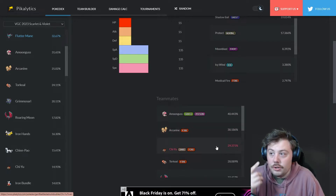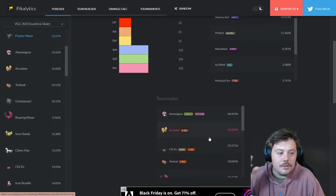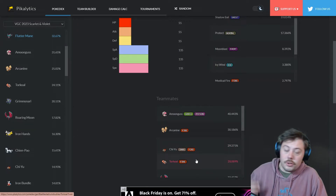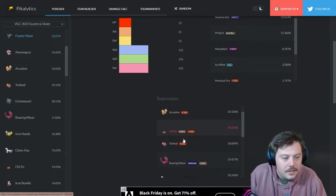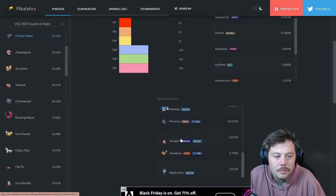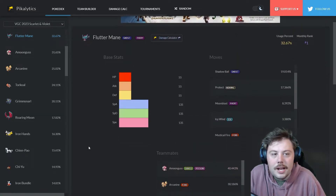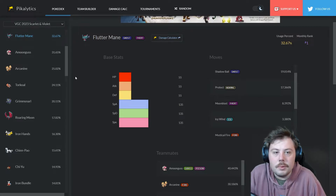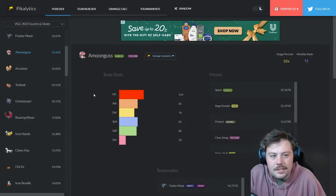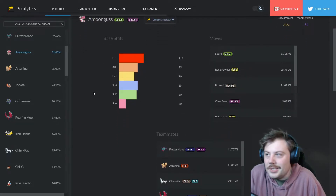Torkoal fits into Trick Room team comps, and Dondozo is very central to its own team style. Brute Bonnet also appears as a support option. Flutter Mane is just very splashable and fits any team, which is why it's number one in usage.